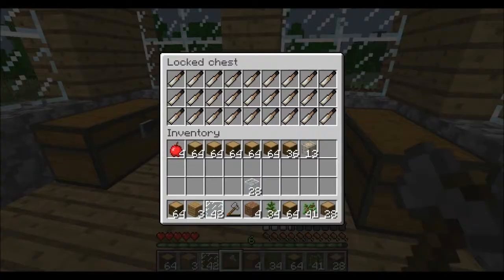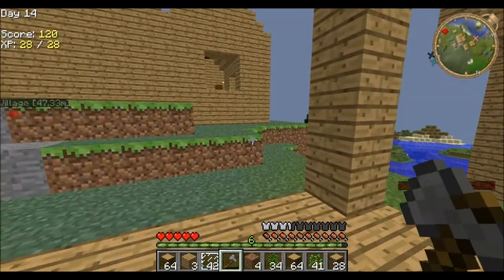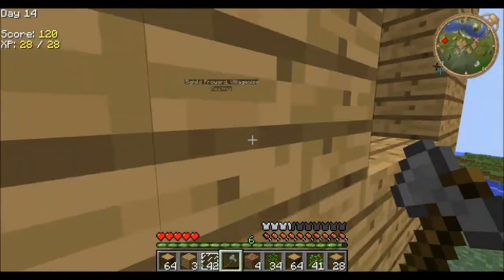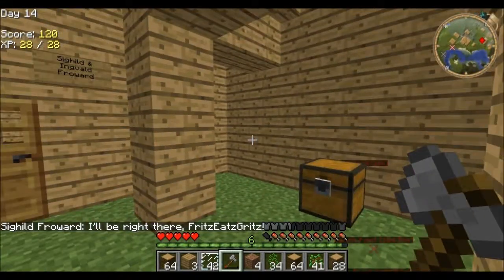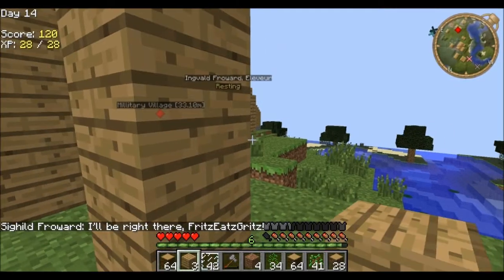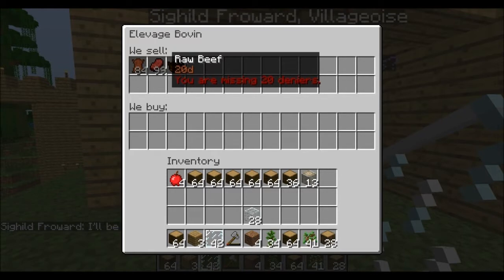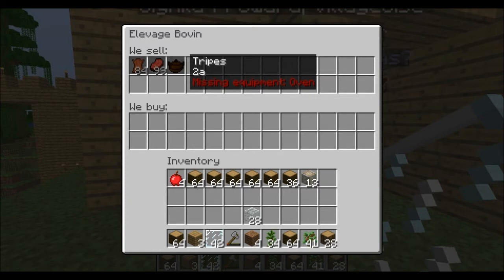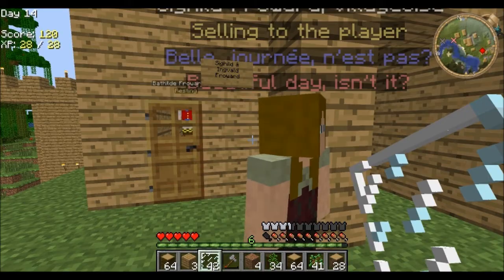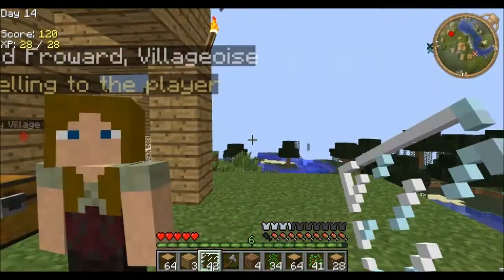Holy crap, good cider — dang, I've got a lot of cider! How do you make cider? I have no idea. I can't jump through the window like I could in the last one. Whoa, what? Oh, hello — you are selling raw beef, leather, and missing equipment. I need an oven. Ah, this mod is something else. What the heck — yeah, you look weird.